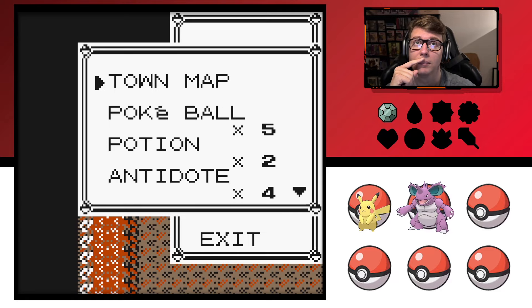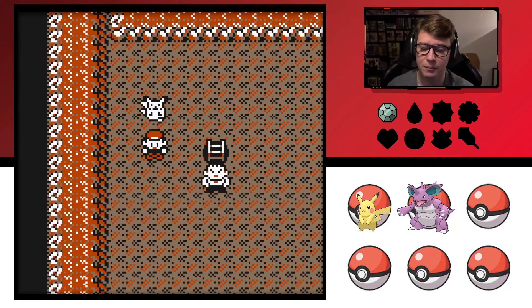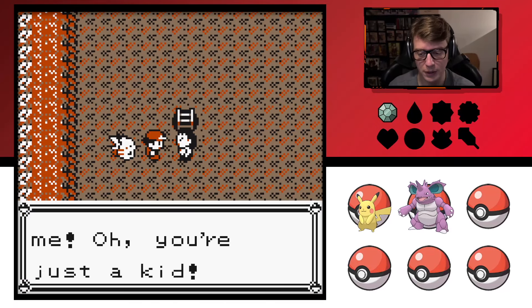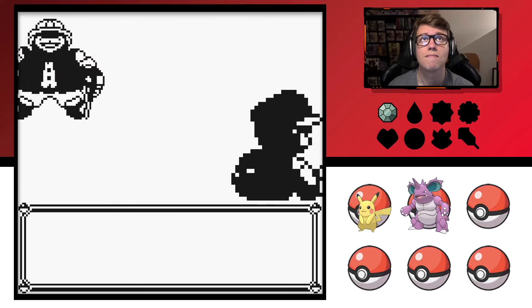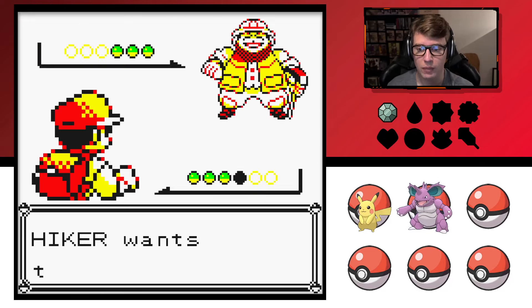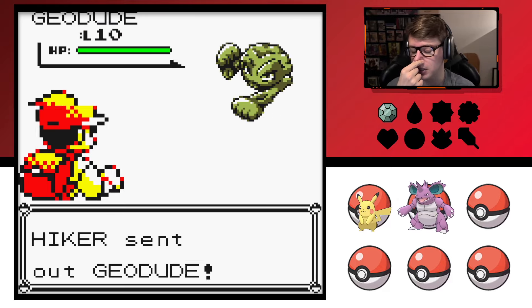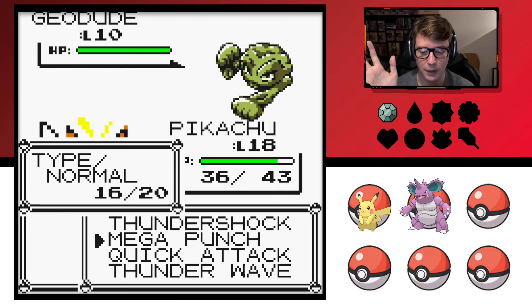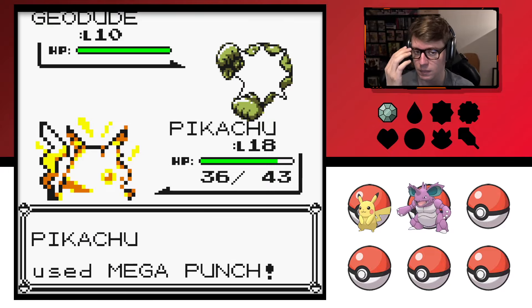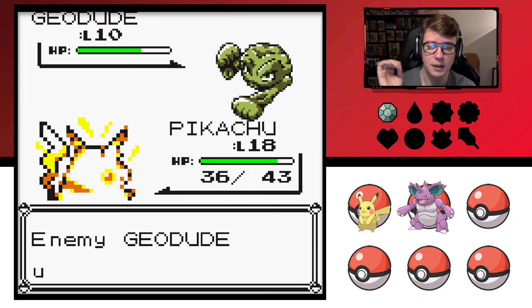That's pretty cool — there we go, big guy! Sweet! Oh you shocked me — oh you're just a kid. Now I'm hoping that we should be able to get through this with Mega Punch. I don't think it's gonna do that much damage but I want Pikachu to get the XP, so we're gonna try. It's better than I thought.